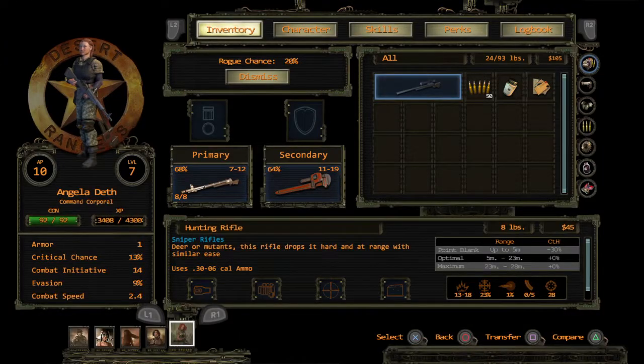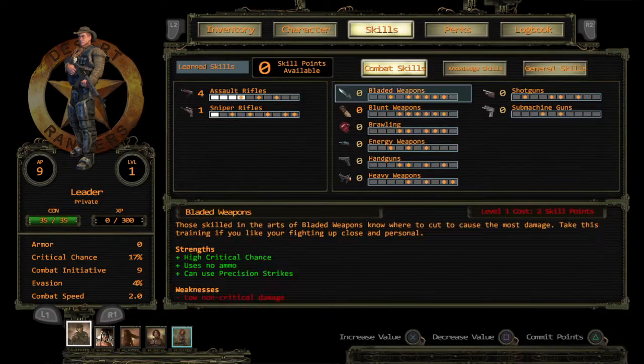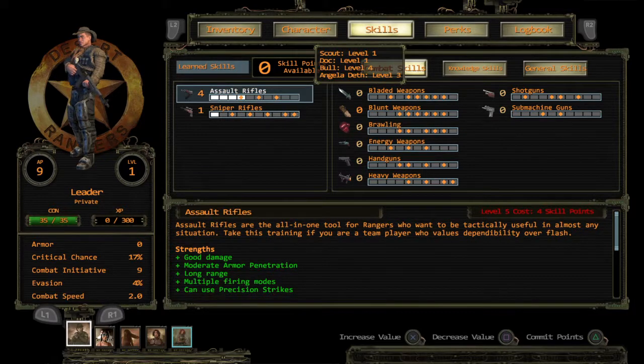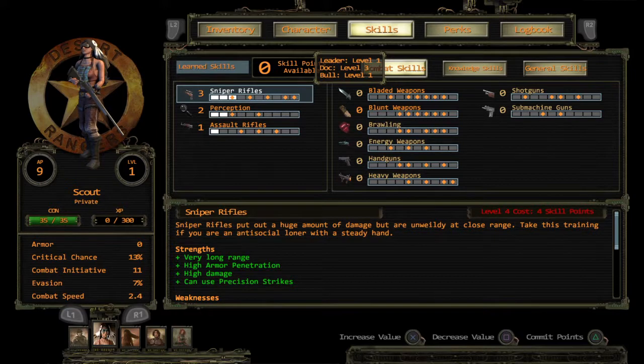So what happened was we did a quick review: our leader will concentrate on assault rifles, and we gave him one sniper rifle primarily so that he will generate sniper rifle ammunition. We have only invested three points into sniper rifles.